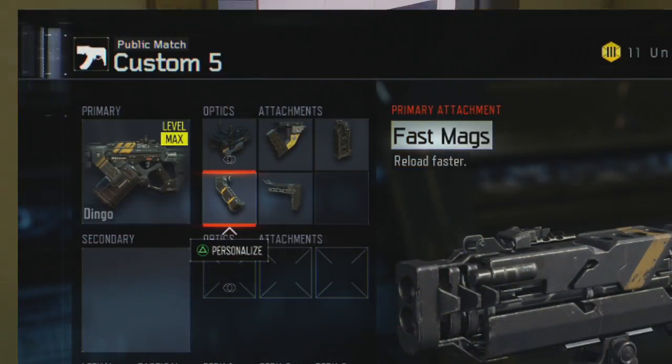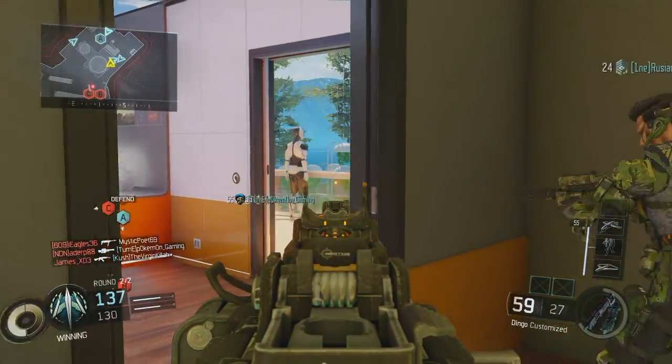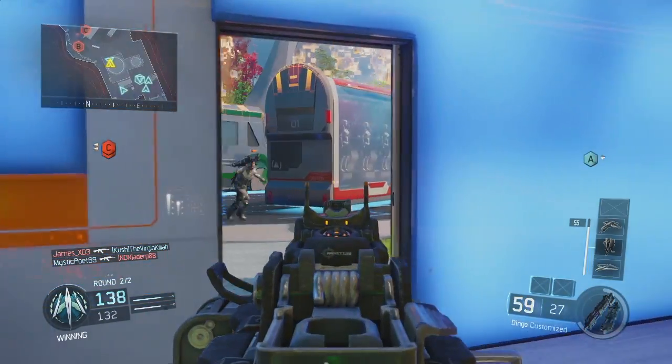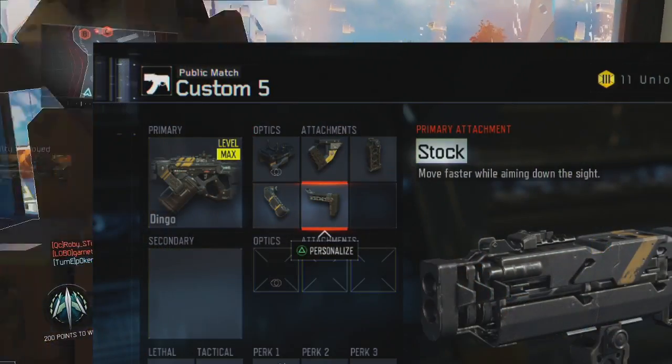As a third attachment, I put on Fast Mags because you want to be able to reload faster. Yes, LMGs have a lot of bullets in one magazine, but once those bullets run out it's going to take you a while to reload. So throw on Fast Mags so that you can get back to battle as quickly as possible. The last attachment you want to have is Stock.